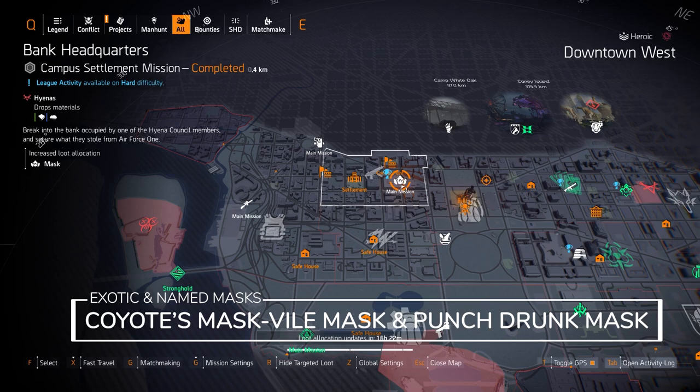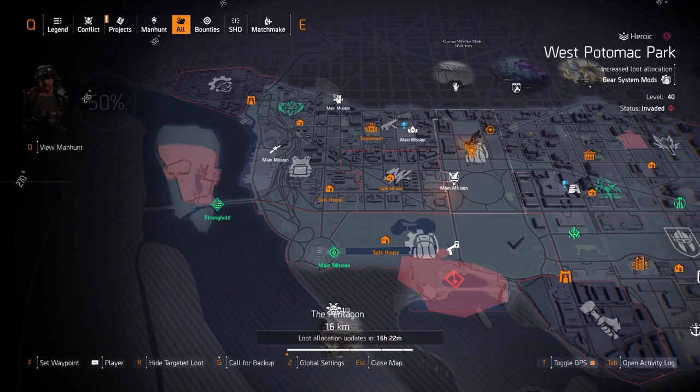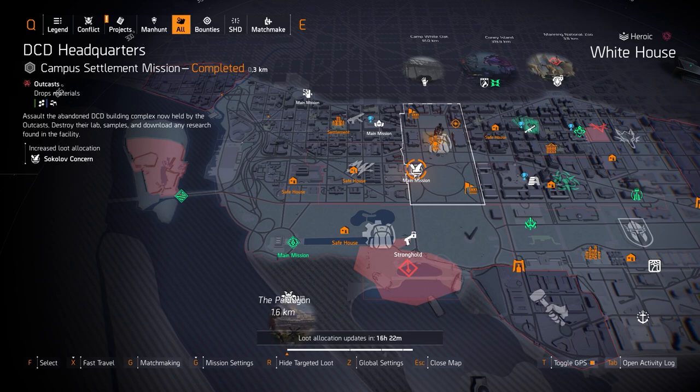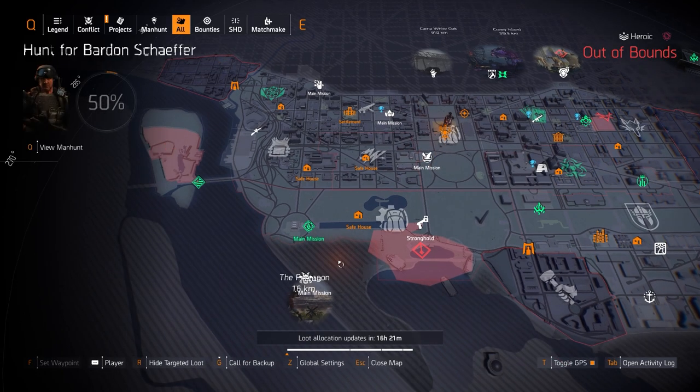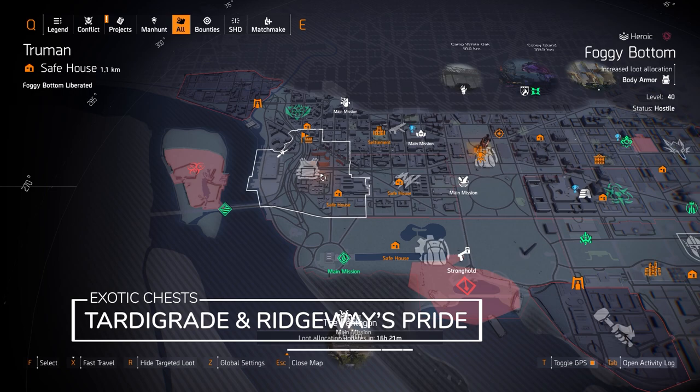The Dark Winter can drop from targeted loot rewards, and the Apartment is an easy exclusive. For masks, at Massive Bank HQ you can get the Coyote's Mask, the Vile mask, and the Punch Drunk mask — that gives you an extra 20% headshot damage baked right into the second or third slot. Sokolov Concern at DCD: if you're looking for a vest or backpack piece with Intimidate or Adrenaline Rush on it, I would farm this on Heroic today. At Foggy Bottom you can get the Tardigrade exotic chest piece or the Ridgeway's.